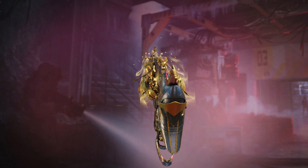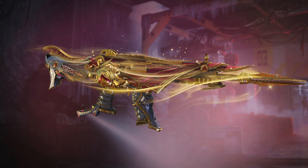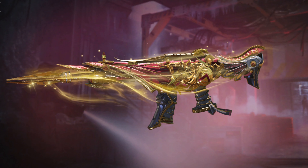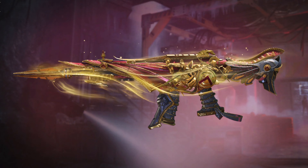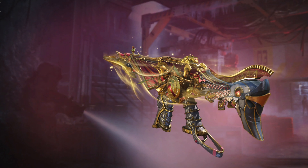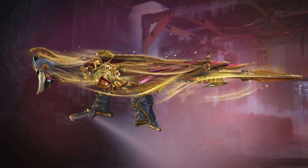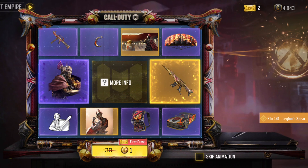It's all gold around it, and it has its own muzzle brake with a really nice custom iron sight. There's a shield design and armor on the left and right side of the gun — really nice to look at, a perfect-looking gun.